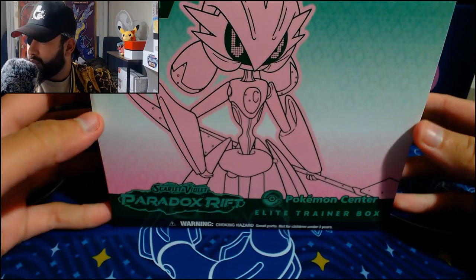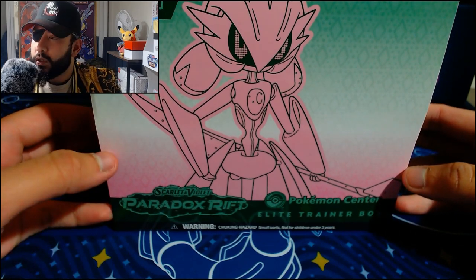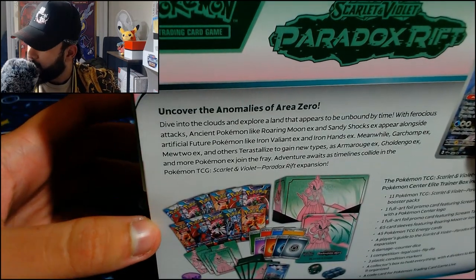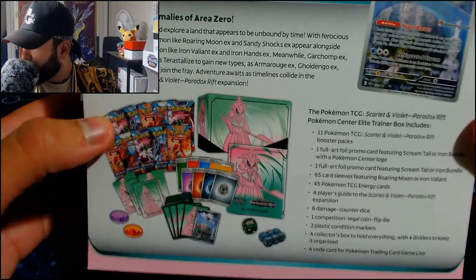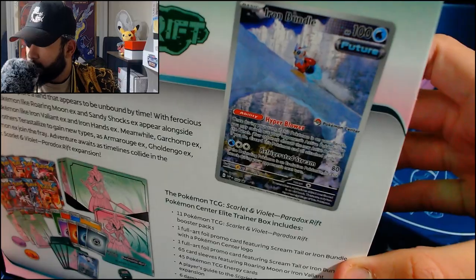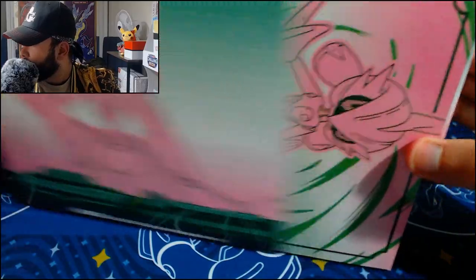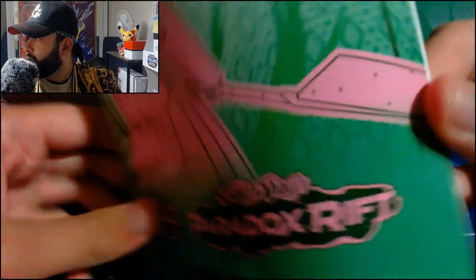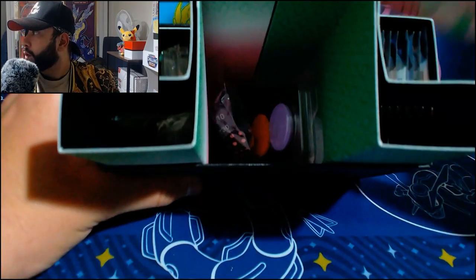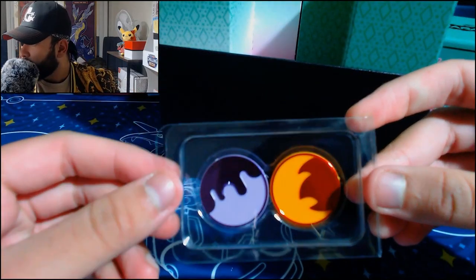As you can see, we have the Iron Valiant Paradox Rift Pokemon Center exclusive Elite Trainer box. There's so much to say because there's so much inside. 'Uncover the anomalies of Area Zero.' It's the same text as the last one, but the difference is we have the different artwork. We get a different promo card too. There are 11 booster packs in there. Pulling back the sleeve, we get the Player's Guide again — just a set list and everything. I don't want to spoil it, so I'm not going to look at that. Then on the inside, we get the status counters, damage counters, whatever they're called — Poison, Fire.